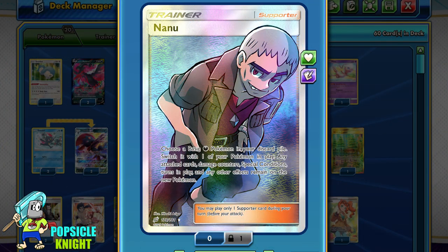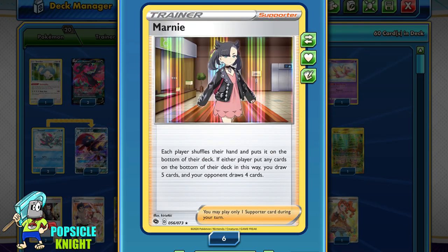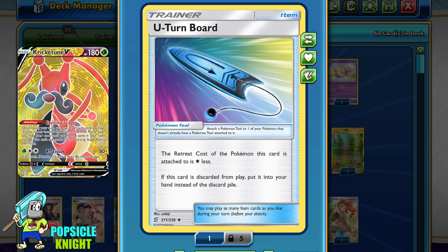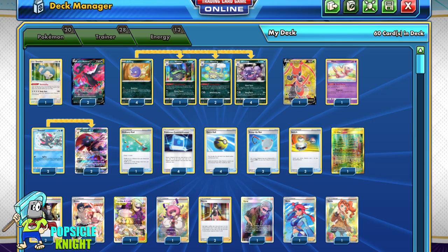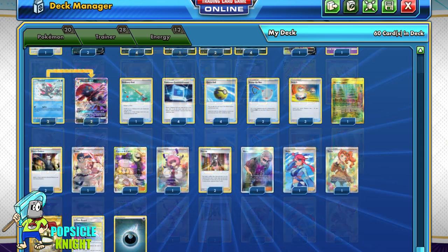I think it really makes for a great strategy. As for the rest of the supporter cards, I have Boss's Orders, Cynthia and Caitlyn, and Marnie. I also have one copy of U-Turn Board, which is great for reducing our Pokemon's retreat cost by 1 — great for putting onto Cricketune V or Galarian Moltres V. I'm using 12 total energies in this deck. I think this build has a very fun mechanic. And while this deck can multiply dark energies so much, it's also really good with Greninja and Zoroark GX tag team, but since I want to focus mainly on Weezing, I'll go without that for now. My deck list will be in the description below.